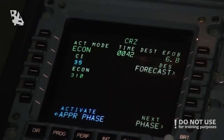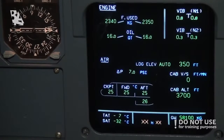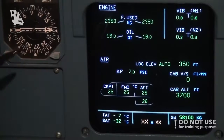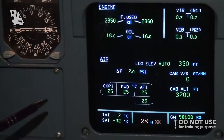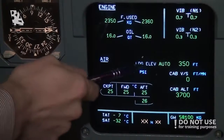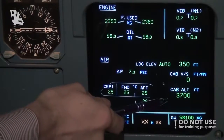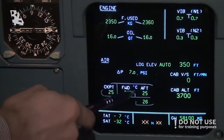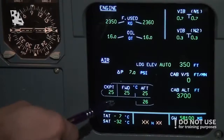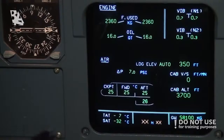We can also look through various other information in the ECAM. On the ECAM engine page, we can see fuel use in kilograms, oil quantity, and vibrations if any in the engines. Landing elevation is set at 350 feet, and cabin altitude at the moment is 3,700 feet. We can also see temperature in the cockpit and in the forward and aft compartments, which is at 25 degrees. Total air temperature is 7 degrees, and gross weight is 58 tons at the moment.